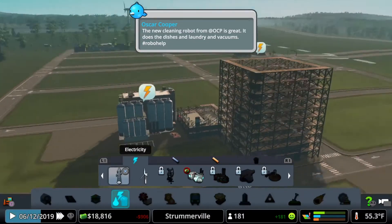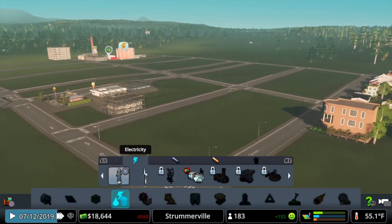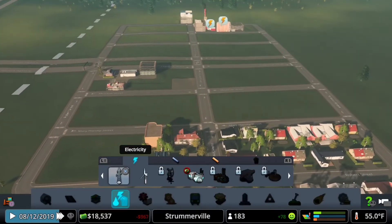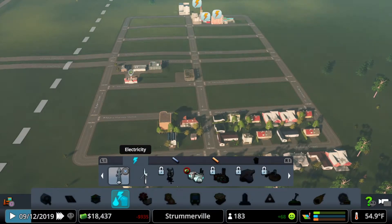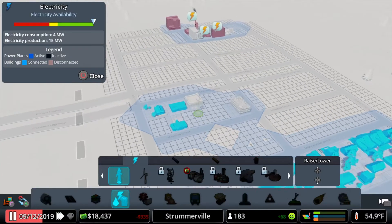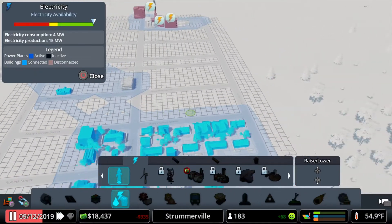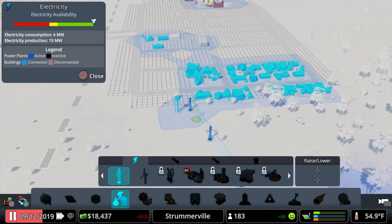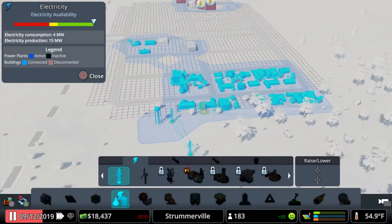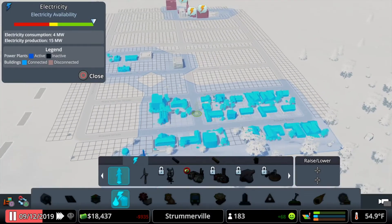We've got some industry over here and some commercial properties popping up. This blue area represents the area that electricity will travel through, so you don't have to run electricity everywhere. I ran it up here and since all of this is now connected in this blue zone, it's all getting power.